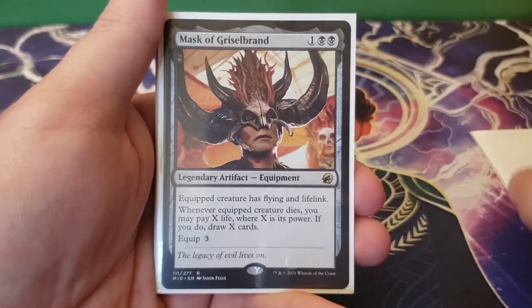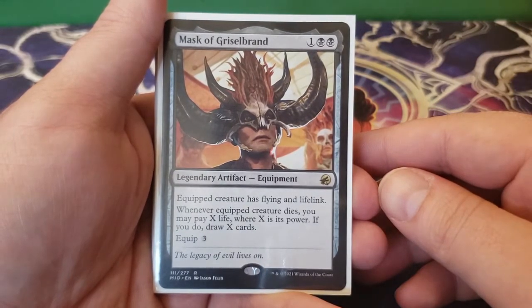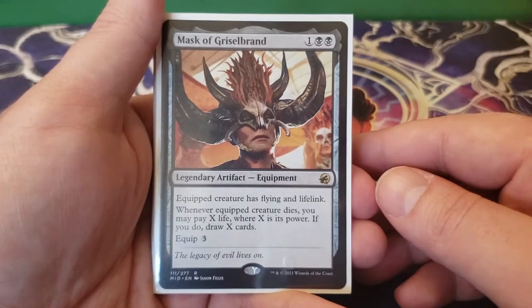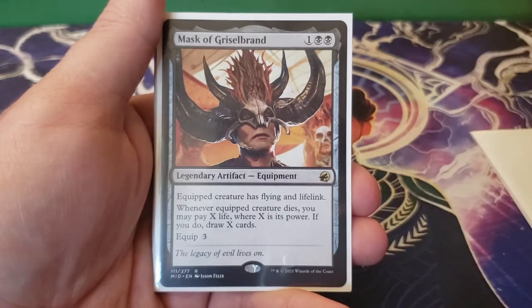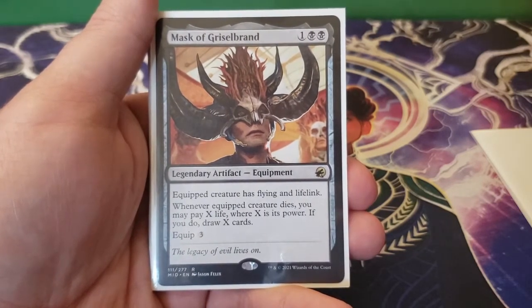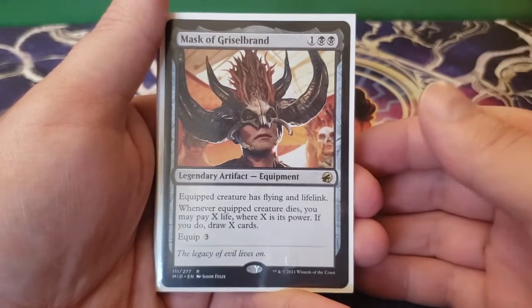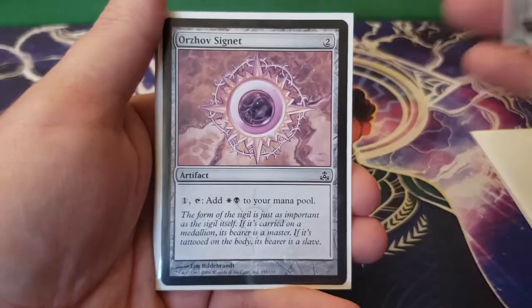Next we have Mask of Gristlebrand — one and two black. Equipped creature has flying and lifelink. Whenever the equipped creature dies, you may pay X life where X is its power; if you do, draw X cards. It equips for three. I think this is their way of bringing out a Griselbrand that isn't just straight out OP, but I still think this is a phenomenal card, especially in this deck. We have lifelink and flying so opponents are going to want to kill it quickly, and then out of nowhere you get to pay life to draw X cards. Super good value.